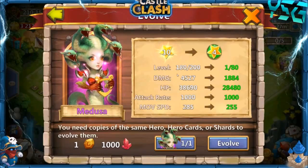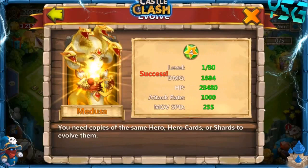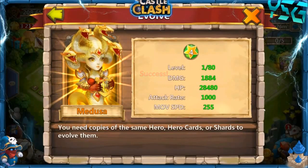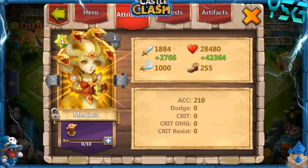Getting one last look back because we didn't take her up anywhere past 180. Here we go, I'm going to go ahead and evolve. There we go — there's Medusa. She goes from green to that orange-ish yellow look. Let's go ahead and level her back up. Her stats are so low — only 1,800 attack and 28,000 health.